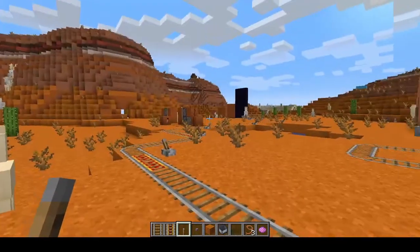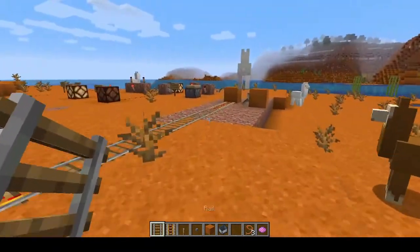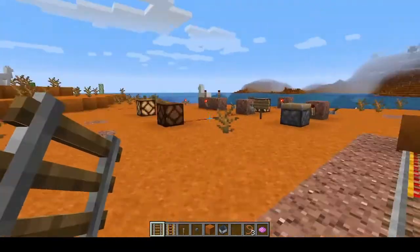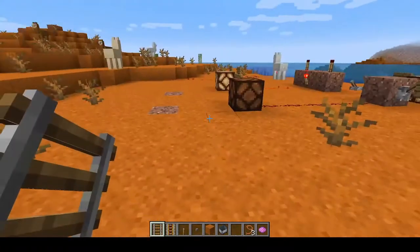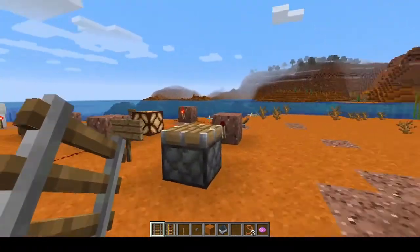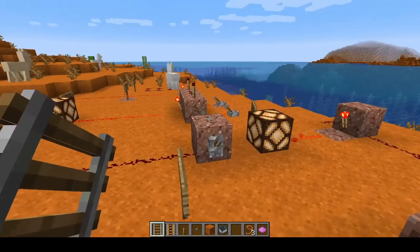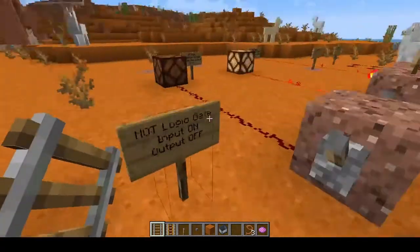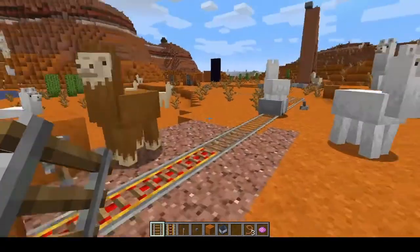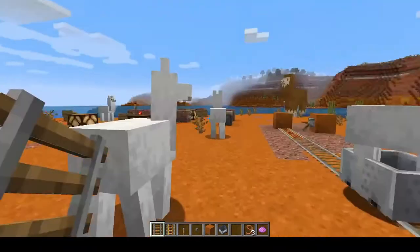I've been trying to figure out ways to deal with a llama problem. I wanted to make a track from our base all the way to the circuit museum, because I had a plan to use all the colorful wool we got from the rainbow sheet to color code this, because right now it's a little bit hard to figure out which is which. But we have to figure out the llama issue first.